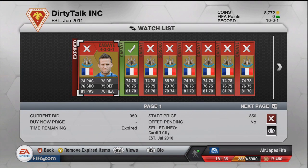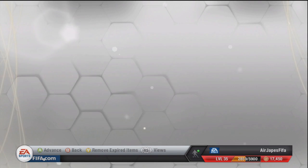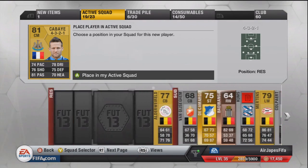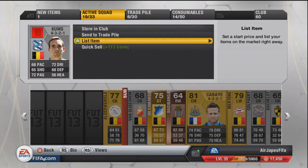What is going on everybody? My name is Jabes and welcome to another episode of Path to Power getting started. We've picked up Yohan Kabaye of Newcastle, so we've got another French player from Newcastle added to the side.